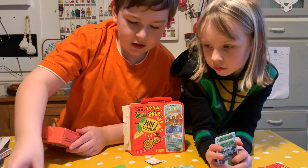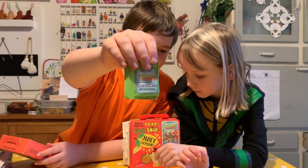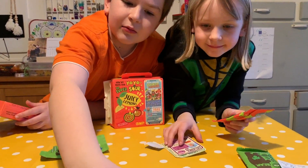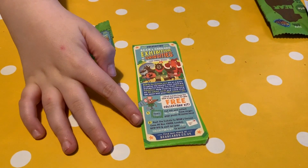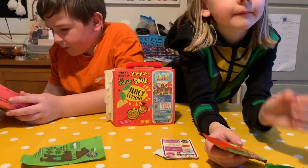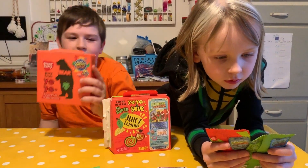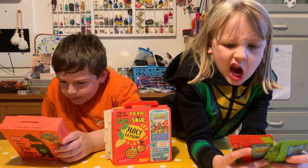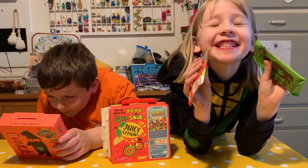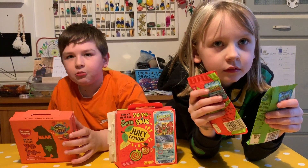Step one: cut out and collect ten tickets from single yo-yo packs — you can eat them but you don't need to. There are five in this and five in there, so we've got ten — that's enough for two people. Then post the tickets to Bear's Curious Cave, PO Box 73589, London SE1P 5FP, and wait for your free collector's kit to arrive.